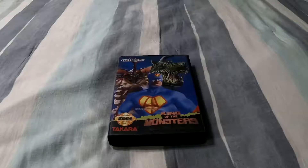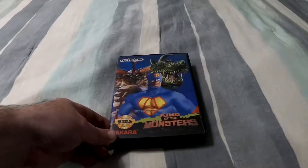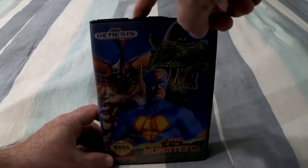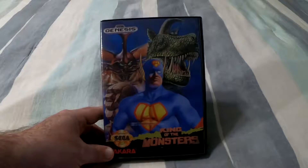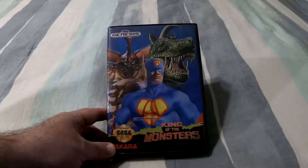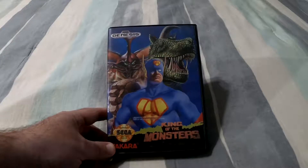Here we have the Genesis version of King of the Monsters. Pretty standard clamshell case, but the first one in a few weeks where the hangtab has been removed. I almost want to refer to these cases as circumcised versus uncircumcised based on whether the hangtab is intact or not, but that seems highly immature.